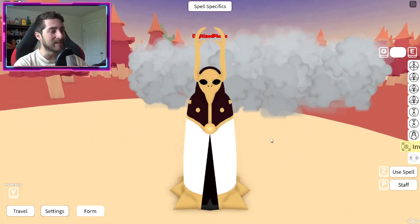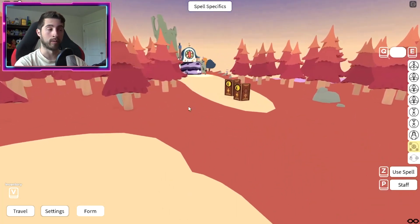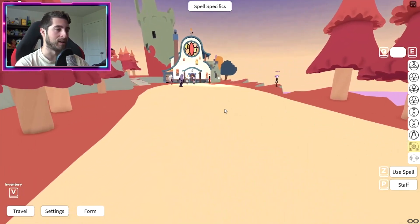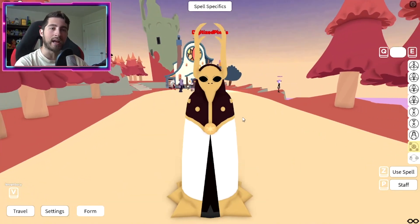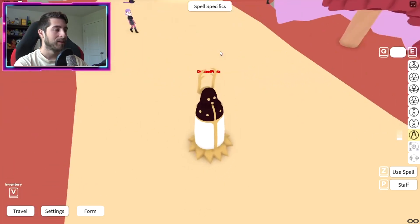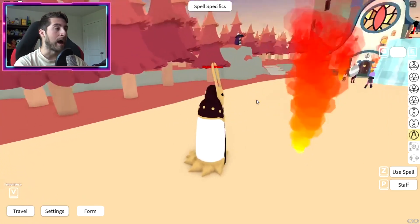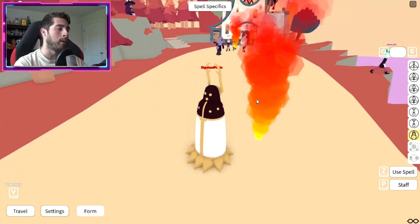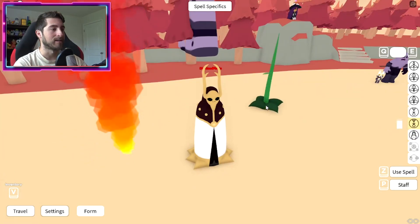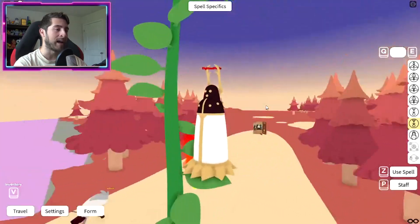Invisibility - not invincible, invisibility. This is what I need out in public! Fire beam - oh what, did I do that? Oh boy, it's like I poked a hole in the earth! Whoops. Vine staircase - that is so good, I can go up it!